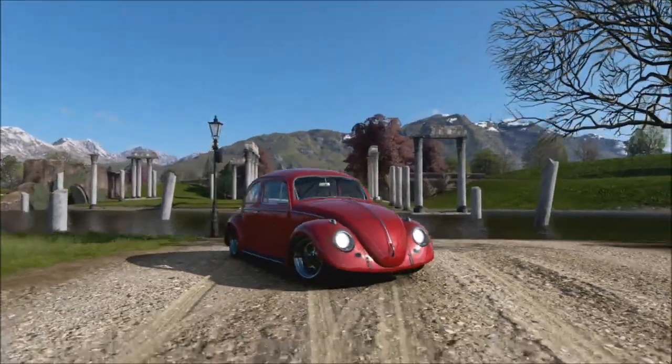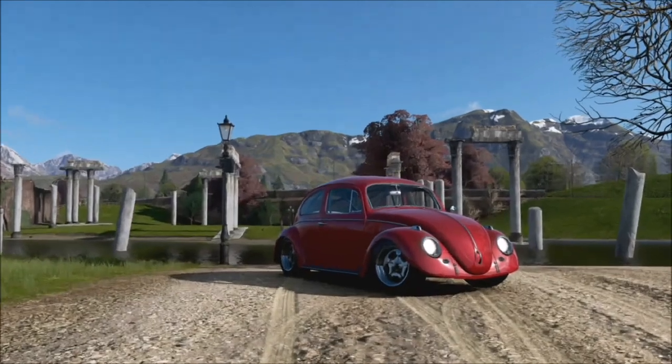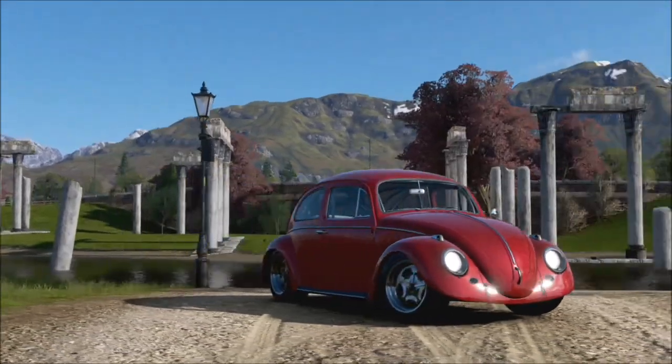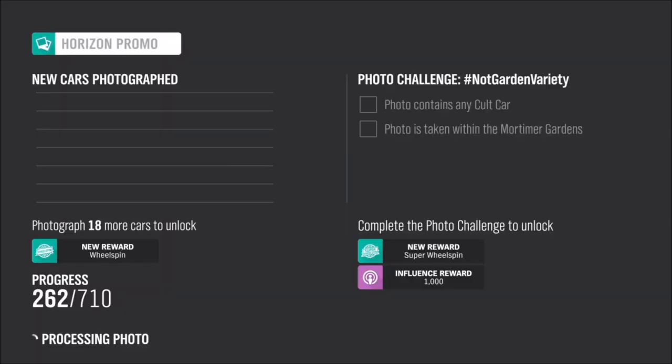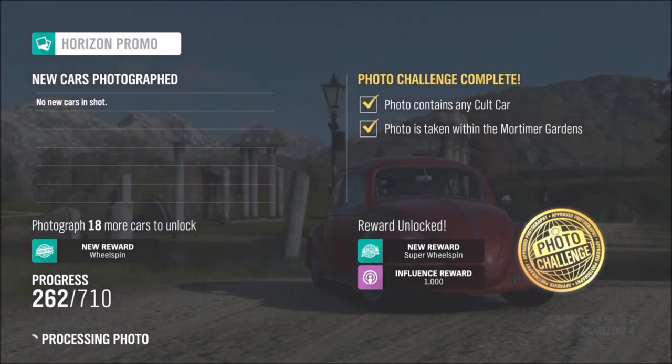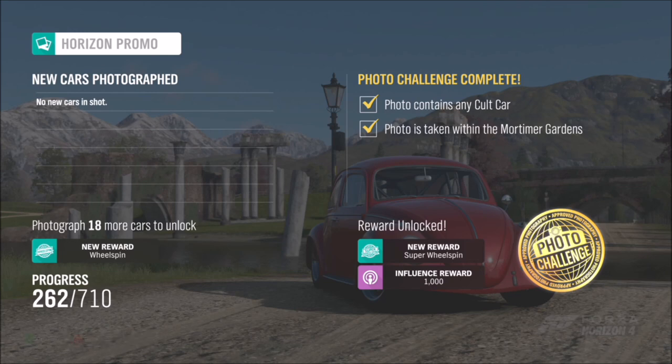All you have to do as soon as you get there is pick a location anywhere you want, then take a snap with your car. You'll see the two boxes go gold as per usual, and that is the challenge complete. It's another really easy one — it doesn't matter what car you're using as long as it is a cult classic. Make sure you filter them to get the right car. It can be any cult classic, and it doesn't matter whether it's modified or not.